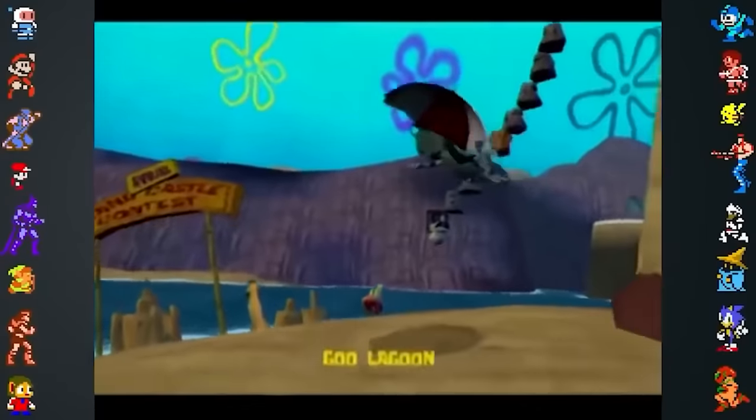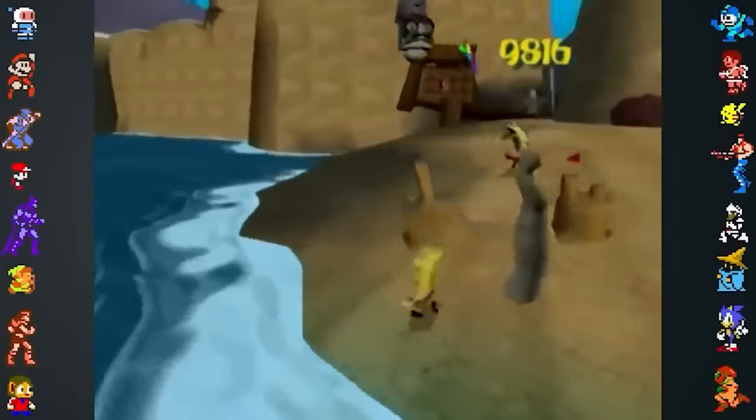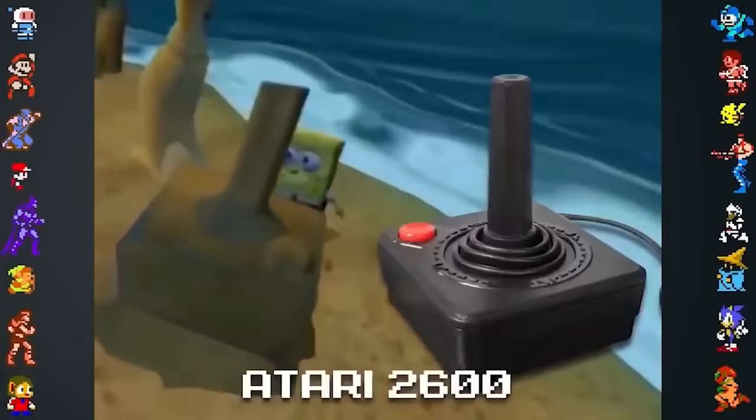Another interesting secret can be found in the Goo Lagoon level. One of the sandcastle sculptures at the edge of the level is a reference to a game console from the past — it's in the shape of an Atari 2600 controller.